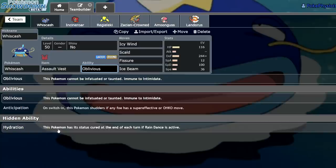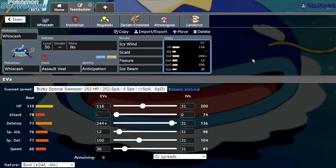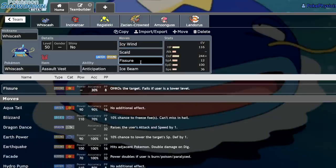Anticipation is ideal here. Let's go ahead and get into it. I am not here to sell you on Whizcash — this Pokemon is bad, but we're using it regardless. Whizcash essentially plays a lot like Swampert, but instead of Flip Turn you have Fissure, which is funny.